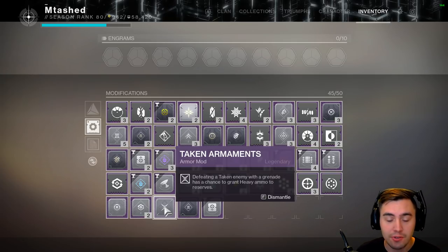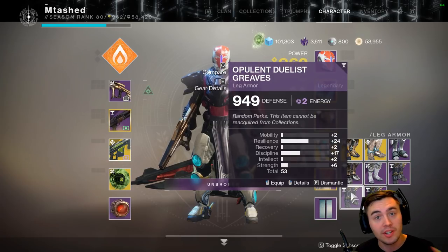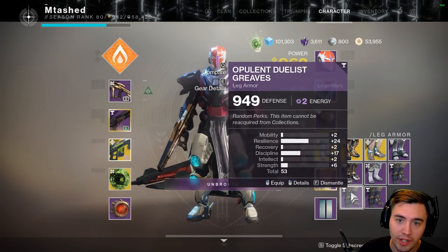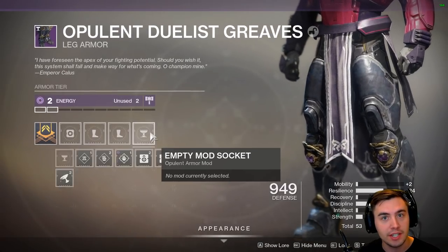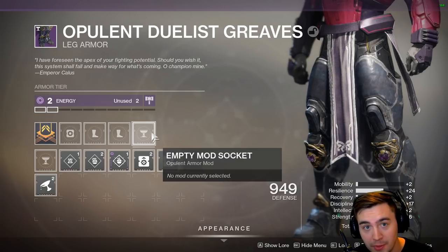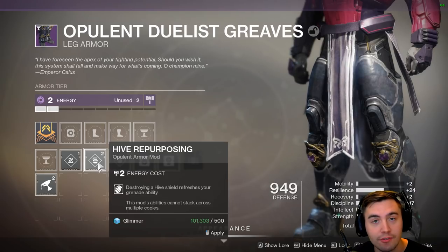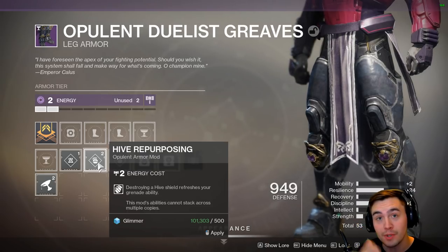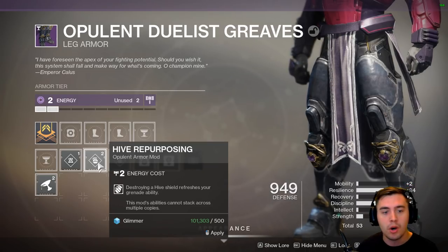The interesting thing is you actually need a piece of armor from previous seasons. If you look at the Opulent Duelist Greaves here, these don't have the current Undying slot mod — they've got an Opulent slot, and it allows me to put in Hive Invigoration or Hive Repurposing. I don't have the other ones yet, but I'm farming them. These are absolutely incredible mods.